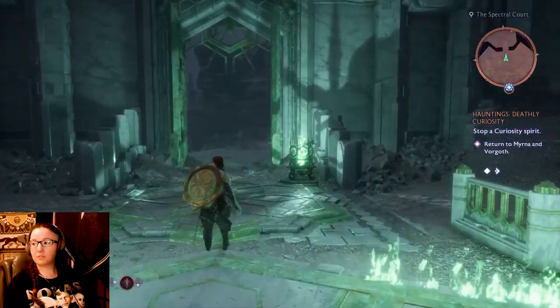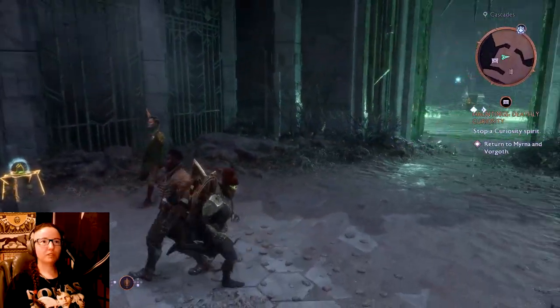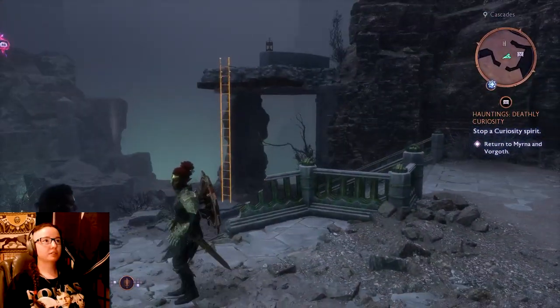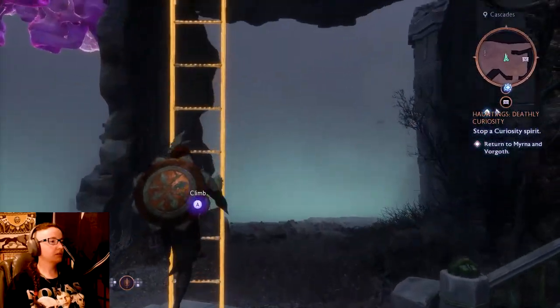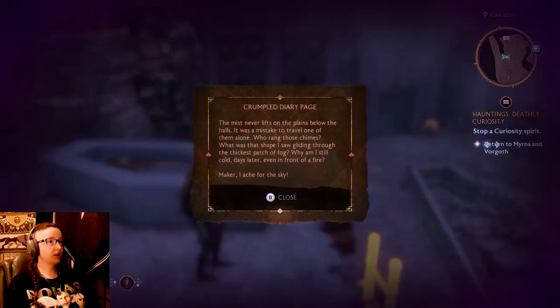Let's just go into the next room and grab this chest and a fast travel point - I'm sure nothing bad will happen. Wisp, could you come out here? Emmerich, could you summon a wisp? You summoned one earlier. Oh, what's this - did I already do this? Oh, I have it. The mist never lifts on the plains below the halls - it was a mistake to travel alone.